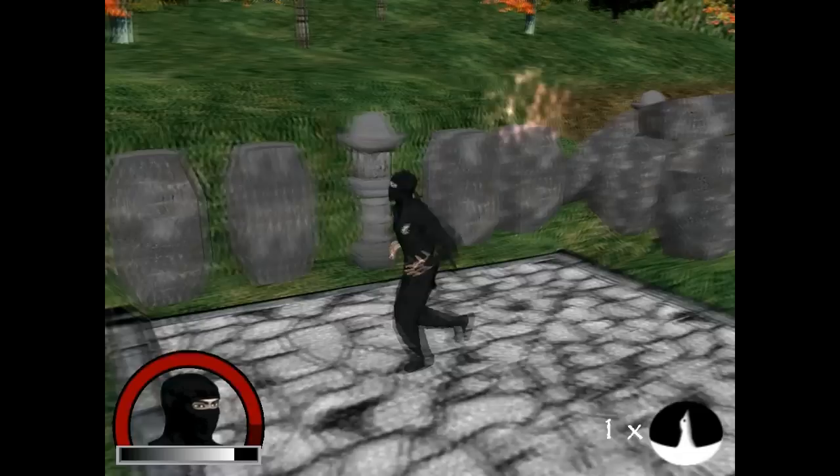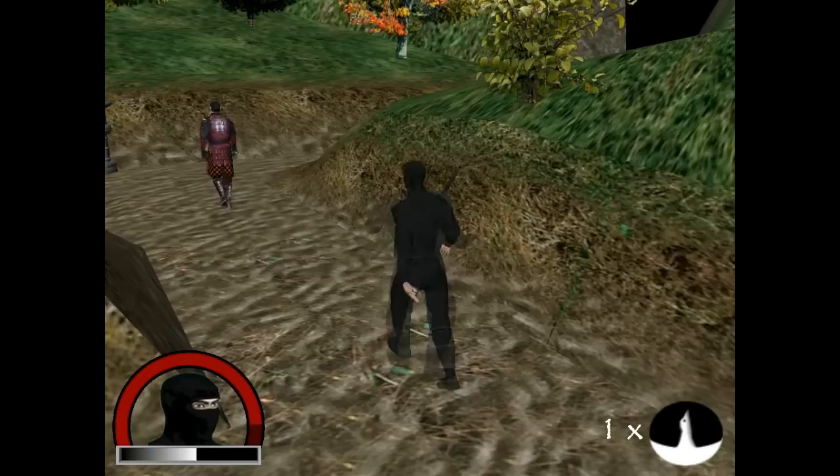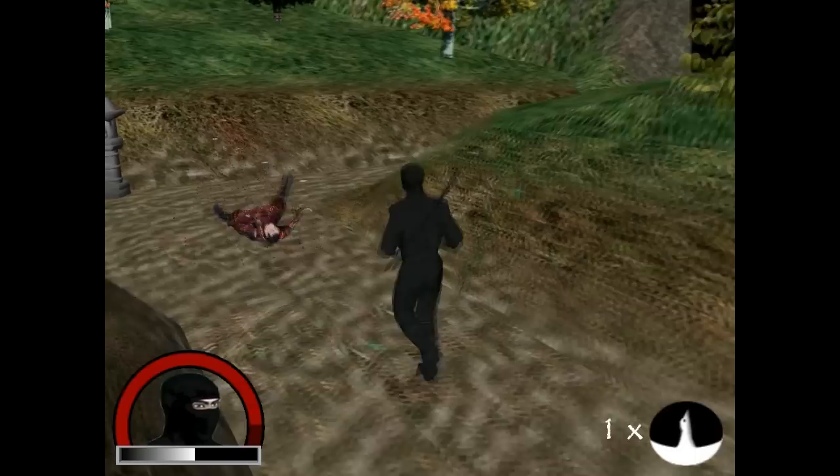Otherwise, they'll proceed to their next guard point and continue on. As you can probably tell, we made a lot of simplifications for this project. It's basically just a normal 2D grid that you can walk on. And you can cheat with the throwing stars, as I said.